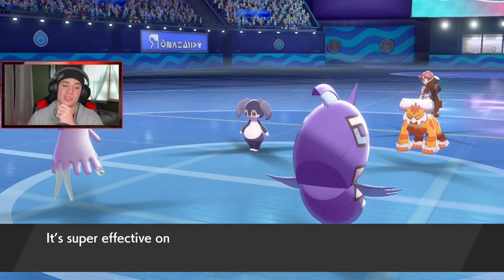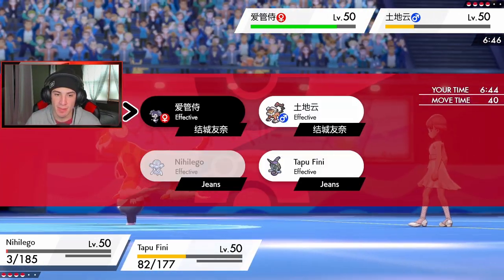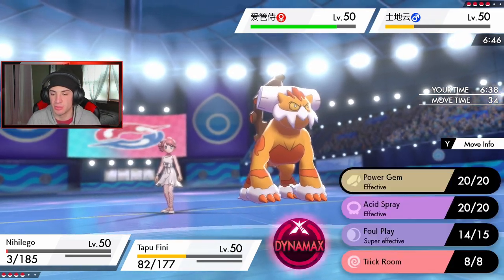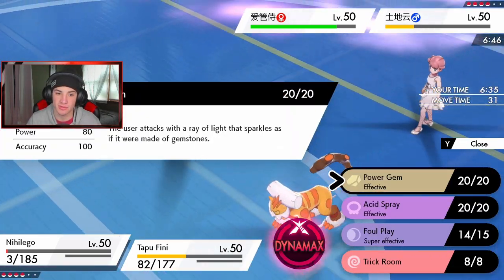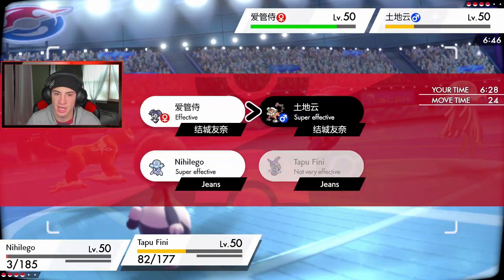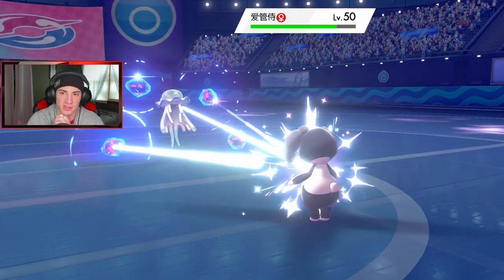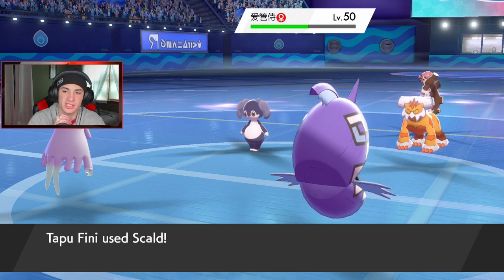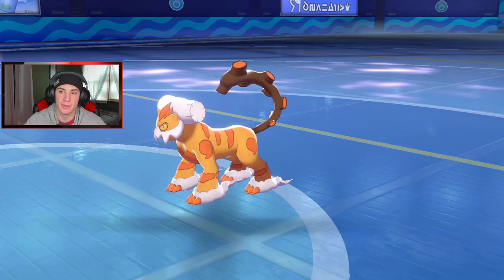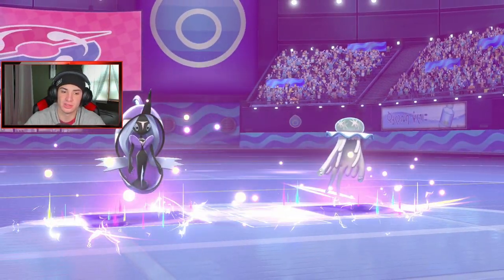Nihilego comes in — yes! I love Nihilego and it's gonna be able to outspeed. I can just drop a Power Gem. I know we both outspeed here. I think I should go for a Power Gem rather than Acid Spray — lowering special defense is nice, but I'd rather just go for a STAB Power Gem. Nihilego's gonna go down this turn, but Tapu Fini can eat so it gets off another turn later. We take out Landorus — that's big.